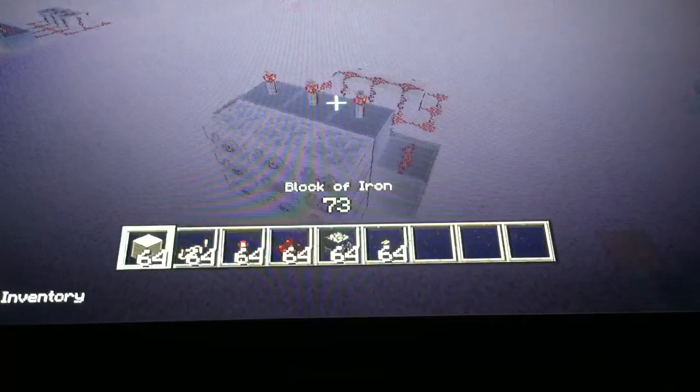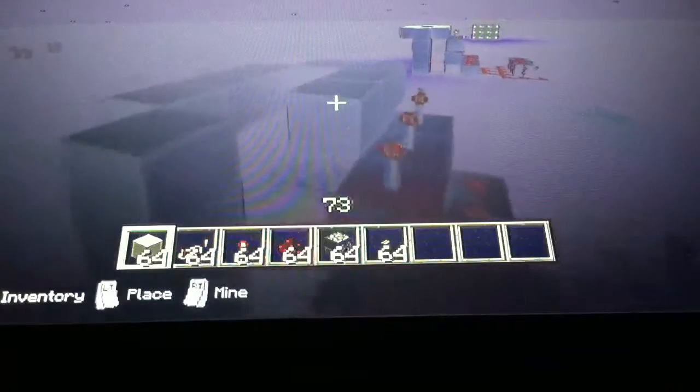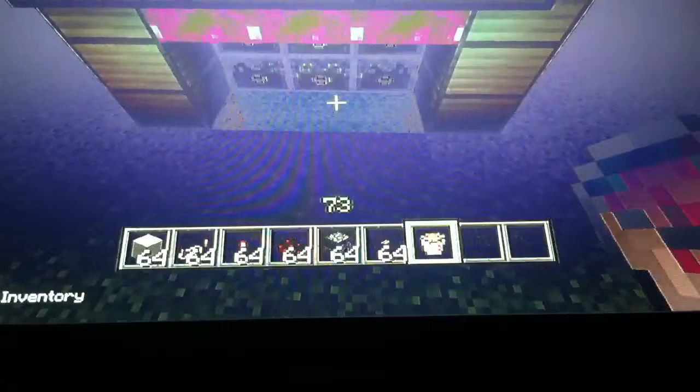If you wanted to make it flaming arrows, you delete these three blocks, you go up four. You make the surround — you surround the row in front of the dispensers with your block. Then you take a bucket of lava and you place it all in there. Then it will fall right in front of the dispensers.